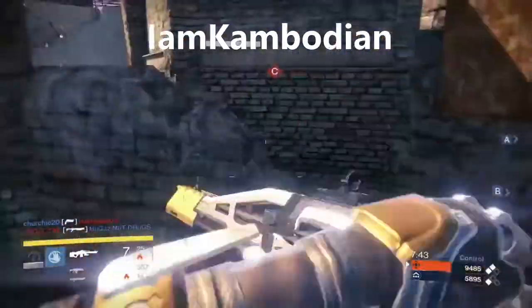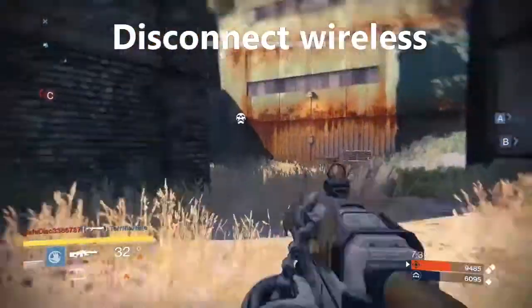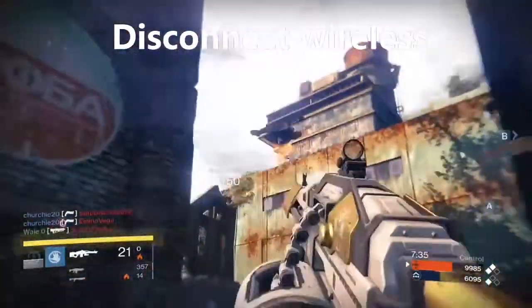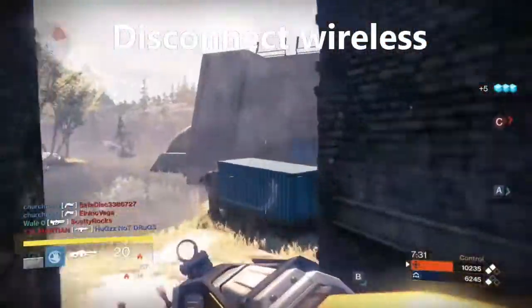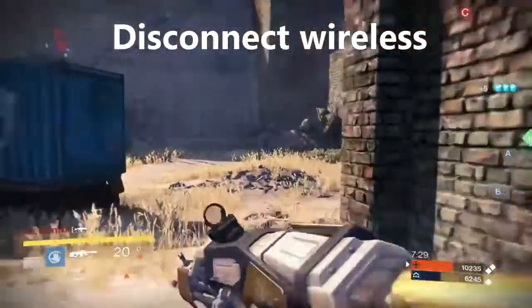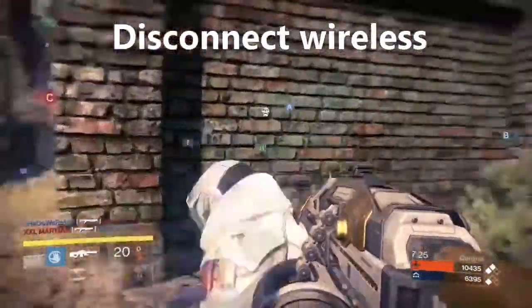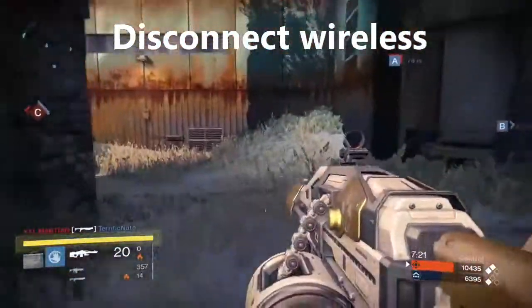So, here we go. I'll give you the steps on how I managed to fix the issue. Step one is to disconnect the wireless — that applied to me since I was on a wireless connection. I just went to the network settings on the Xbox One and disconnected my wireless network. If you're on a wired connection, just to be safe, you might try unplugging the Ethernet cord from the back of your Xbox One.